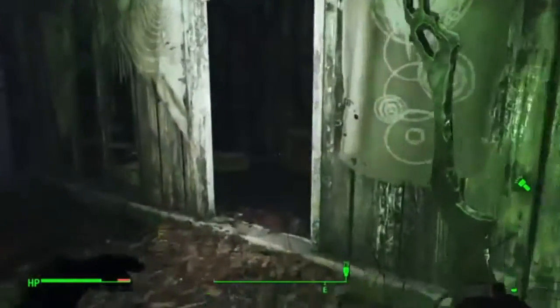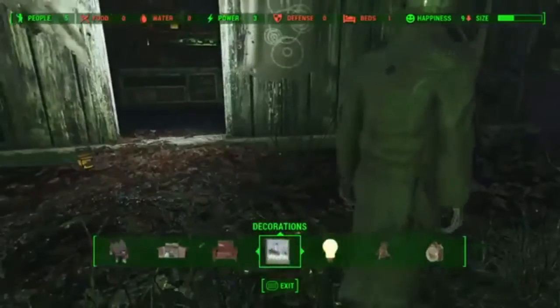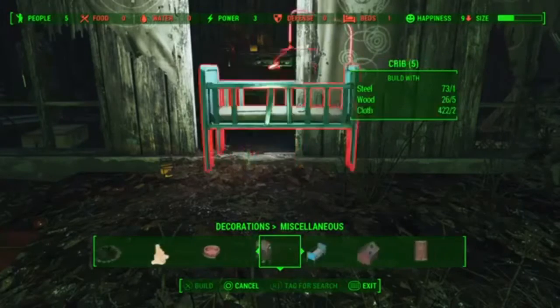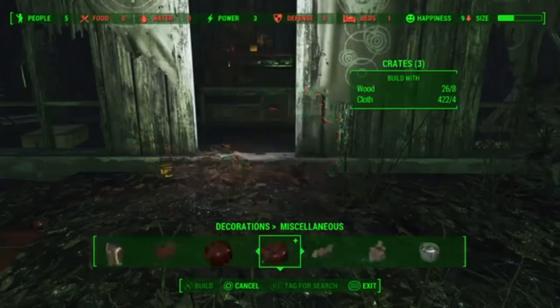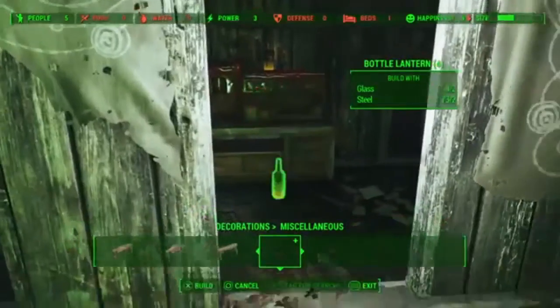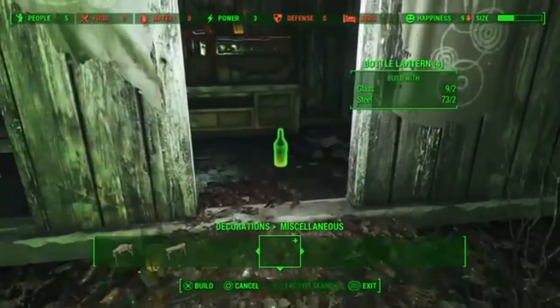There are some nice flags. I've actually got a bounty hunter camp as one of my settlements, and there are a lot of flags held up outside, so I'll definitely be adding these. If you go to Decorations and then Miscellaneous, this is where you will find the lights. There are a few bottle lanterns and also some hanging bottle lanterns.